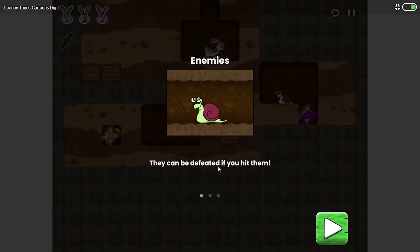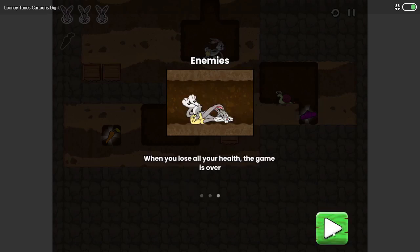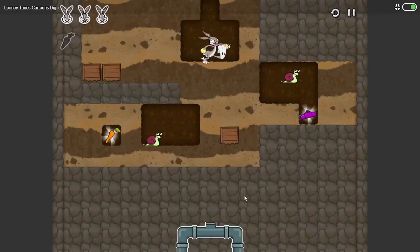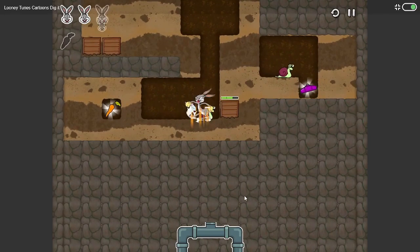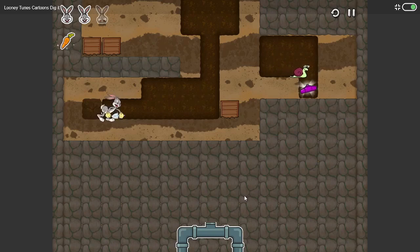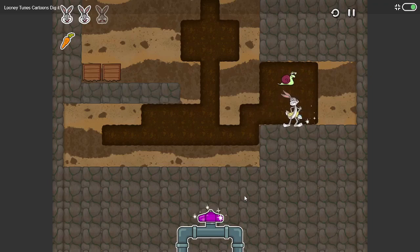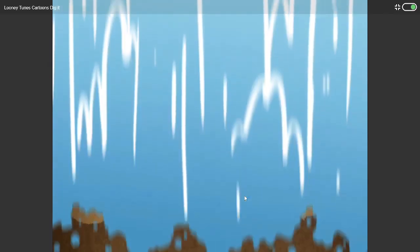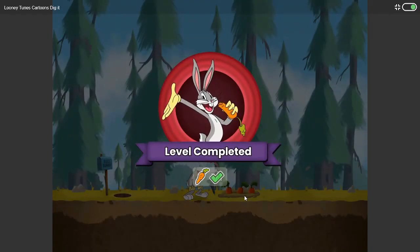They can be defeated if you hit them. If they touch you, you will lose health. When you lose all your health the game is over. I gotta hit it like that I guess. I'm gonna dig down. I lost a life — why? I hit it, I shouldn't have lost a life. I hate that snail, that's dumb.